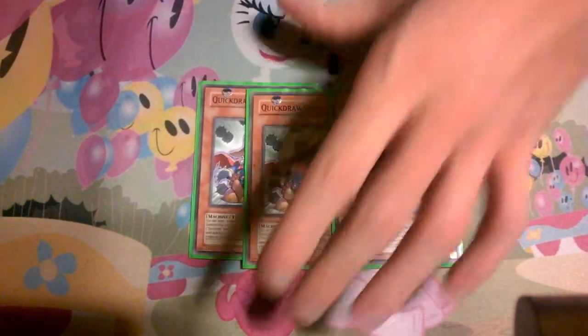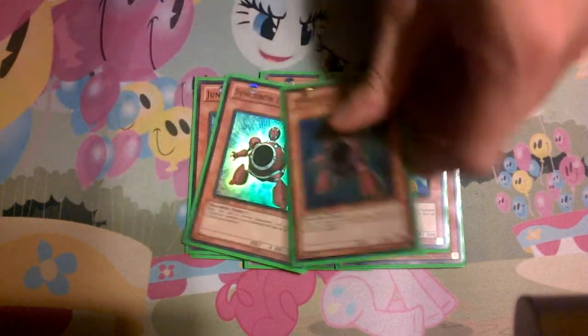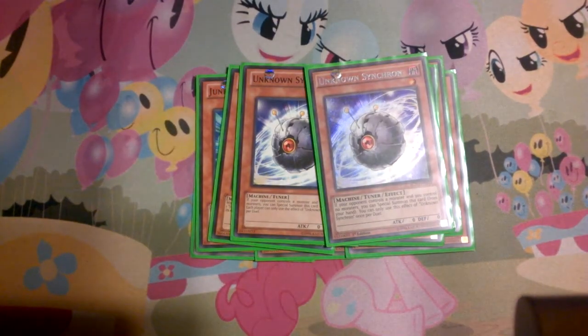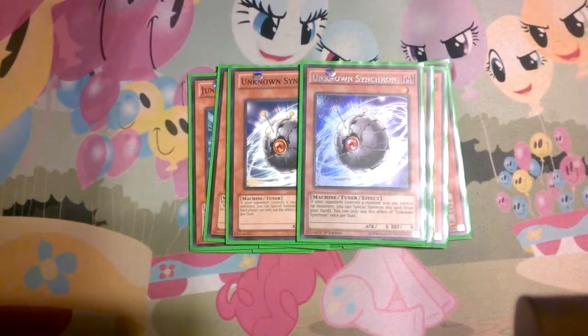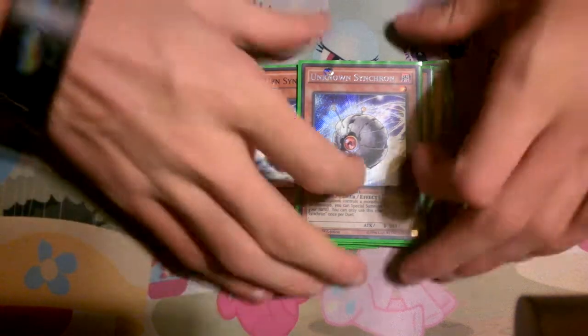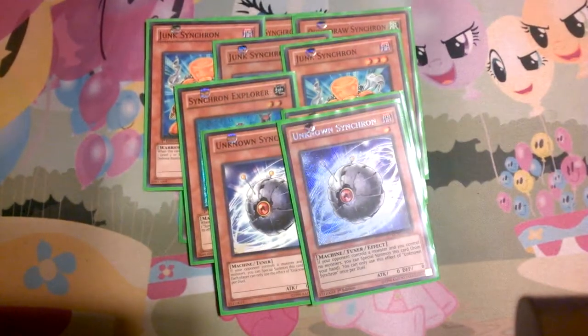Let's start with the three Quickdraw Synchrons, three Junk Synchrons, two Synchron Explorers, and two Unknown Synchrons. I was trying one Unknown Synchron and one Mono Synchron, but then I realized there were so many times where I just wanted a level 1 tuner. Mono Synchron can only go for Formula because it turned everything that you synchro'd with into a level 1, so you can make Formula. At first that was kind of cool, but there were so many other times where I just wanted to go a different direction, so I bumped it up to two.